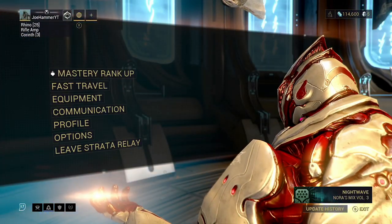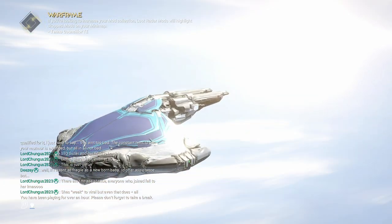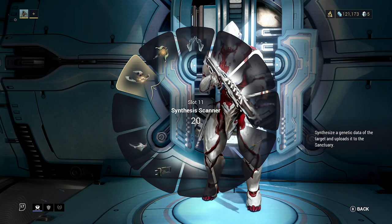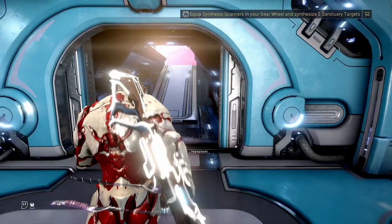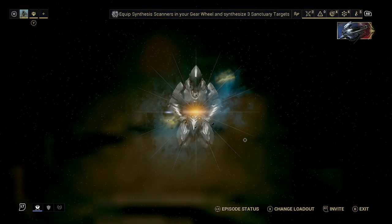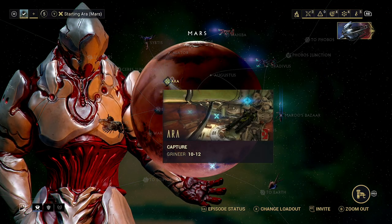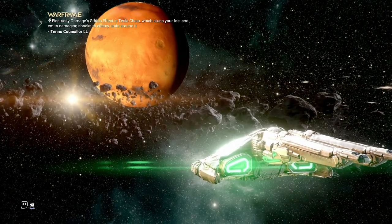We should now have the Synthesis Scanner available to equip. Let's double check this when we get back to the ship. We should now have the Synthesis Scanner and the Siphon Trap equipped. This should make it so that anybody can get these captures done nice and easily. We're going to go into the actual capture mission because I find this to be a fair amount quicker. I'm going in solo, because otherwise some people can rush the capture and then extract, and it kind of gets in your way.